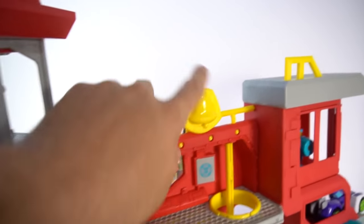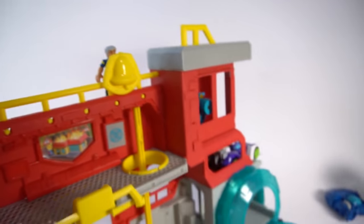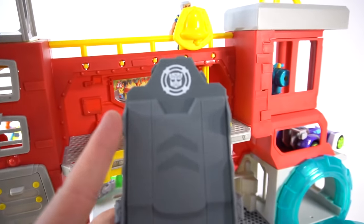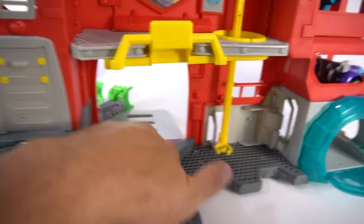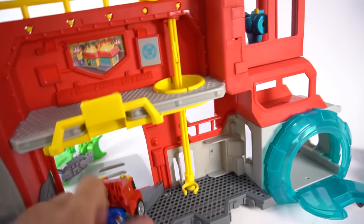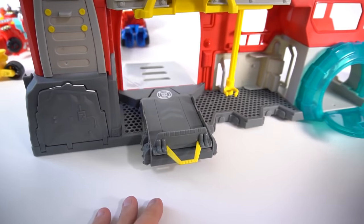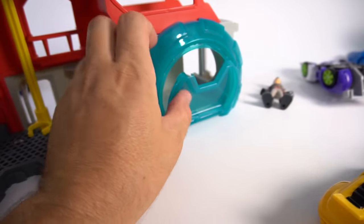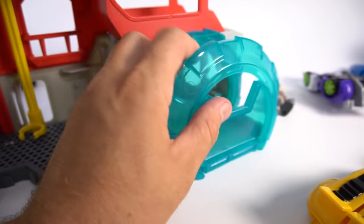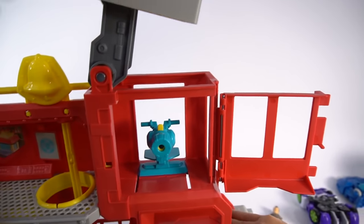Chief Burns is up here at the front moving the bell back and forth. Or you can take this launcher right here and put it right where this garage door is. Who should we launch? Let's launch Optimus Prime. Ready? Three, two, one, go! We're going to launch Optimus through the garage. Here's the ground bridge — you can open and close it just like that. And let's flip this open again, opens the door. That's pretty cool.